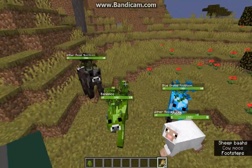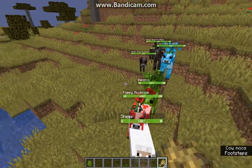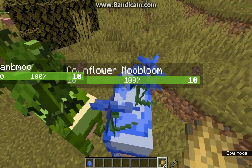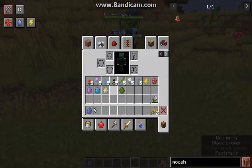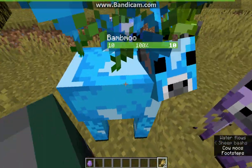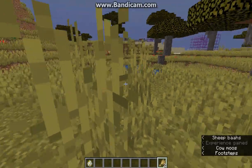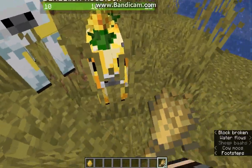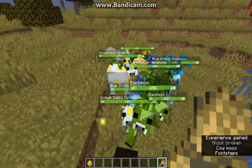I'm not sure if you get different outcomes from crossbreeding or if it's just random. Testing with a blue moobloom and an allium moobloom — breeding them gives a blue one. So it seems the second moobloom you interact with determines the offspring type.